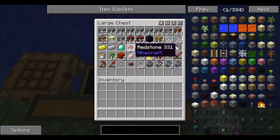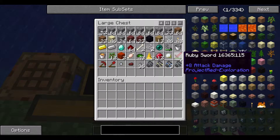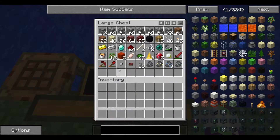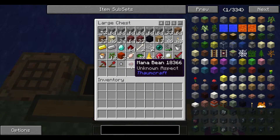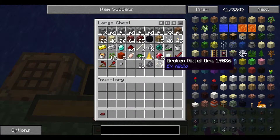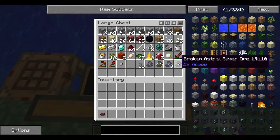Also 12 saplings, heat sand, mutton, essence dust, force gems, 12 rubies, cotton, a ruby sword, ruby pickaxe, ruby shovel, a quicksilver drop, a mana bean — 13 of those, I don't know what that is — 36 stone, a broken lead, nickel, platinum, and silver.